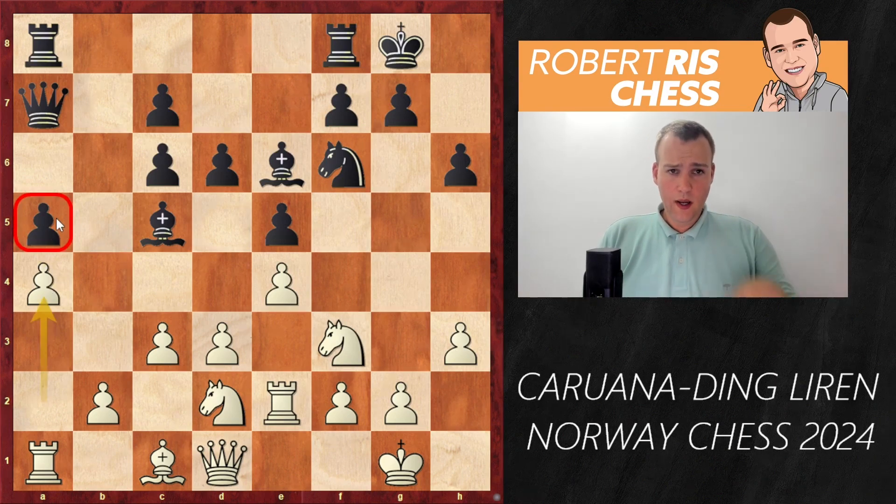So Black has to come up with a different plan. How is he going to generate piece activity? Knight e7 is a very good move — the knight was not doing too much on f6, where it overprotected the pawn on e5. White goes for Knight f1. A very important decision now for Black: how to generate activity? A move like f5 is very interesting, trying to open up the f-file for the rook. But Ding played instead the move d5, aiming for piece activity in the center and trying to undouble his pawns.